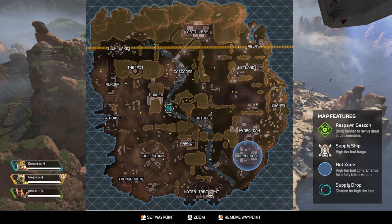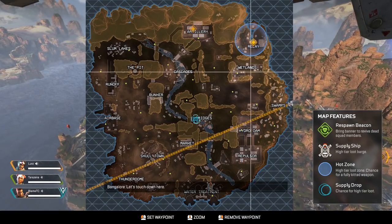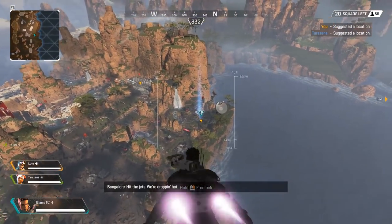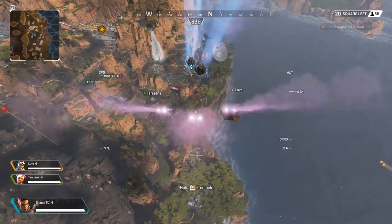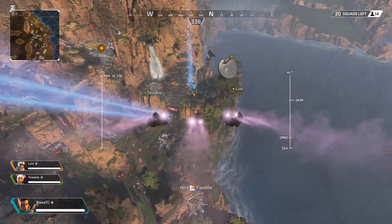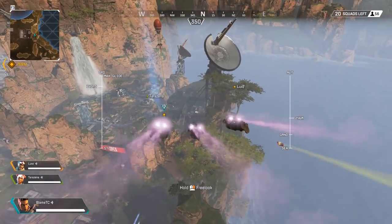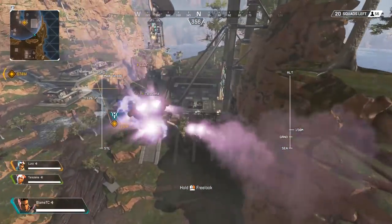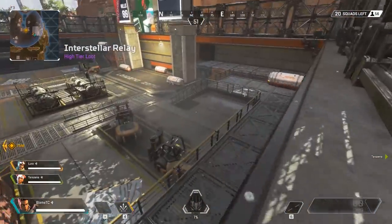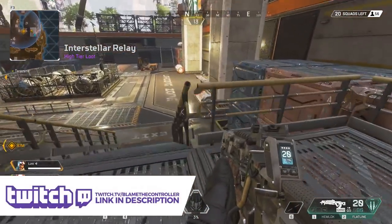As soon as the match starts, open your map and quickly find key locations and make a plan with your team. If you're the Jump Master, you control where your team goes, but teammates can ping locations to make suggestions, or you can relinquish Jump Master and let someone else do it. It's not necessary to jump immediately, but the longer you wait the harder it'll be to find unlooted equipment and locations. After the Jump Master launches you out, you can take control of your own character by holding the specified hotkey. Being even a few seconds late might end your match real fast.